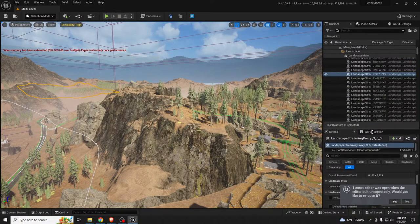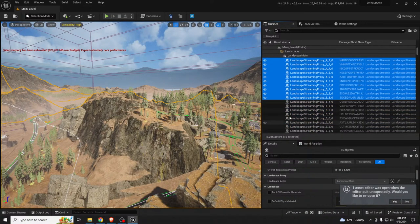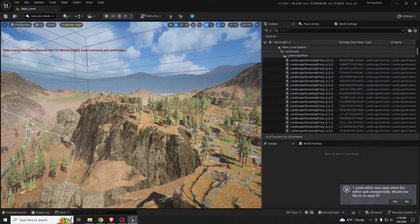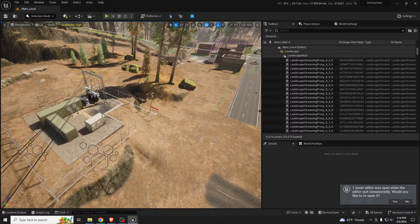Looking into Data Layers — captain panda mentioned them as a way to manage what's loaded in the editor. I've looked into them a little bit but haven't managed to see their practical usage. Apparently the City Sample project uses them a lot — that's a great suggestion, many thanks.